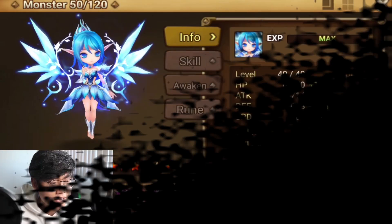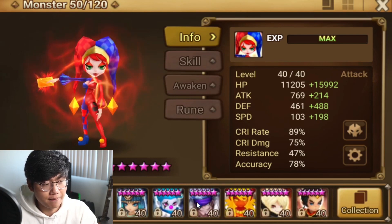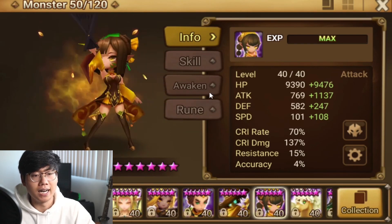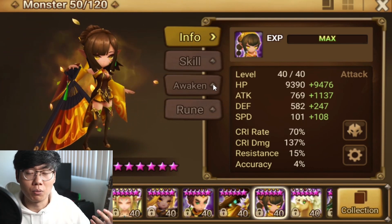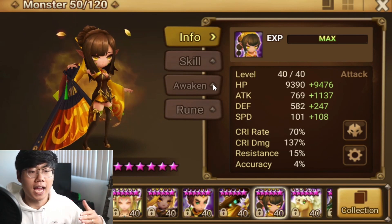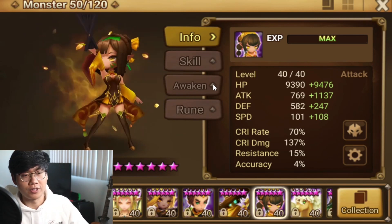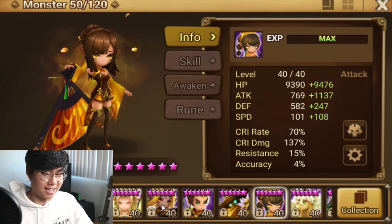Let's continue with the video. Today we are going to do the Shaina, Clara, and Zenobia update. You guys can see that some of these stats are already way lower than what they were before. That is because I took off a lot of runes for the other two defenses that I have already done in the prior videos, so I hope you guys understand that.